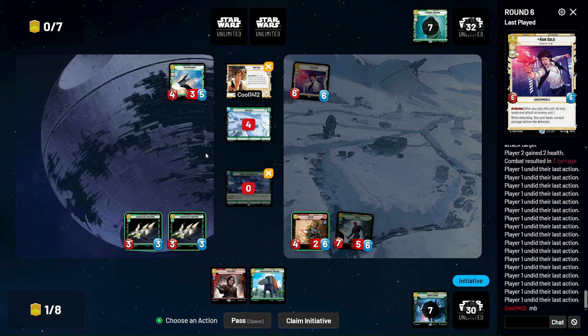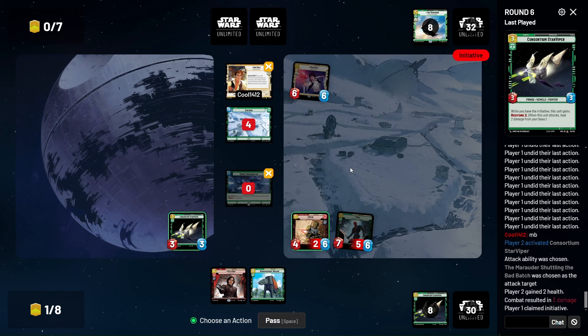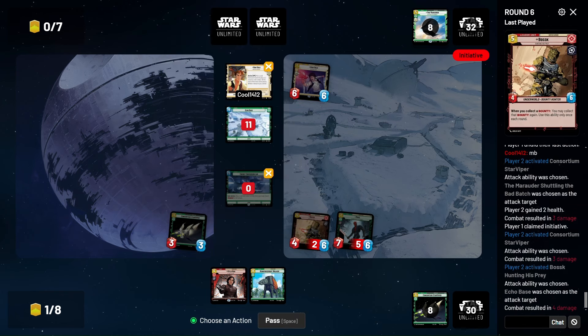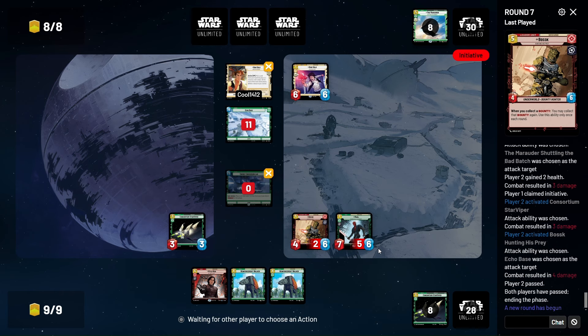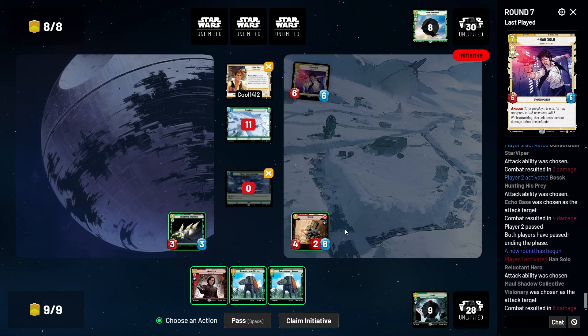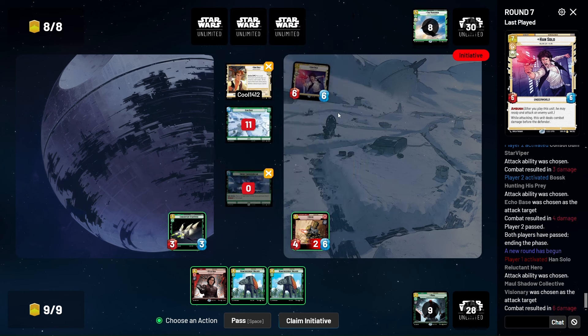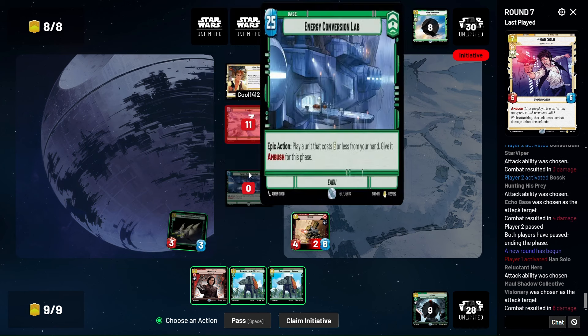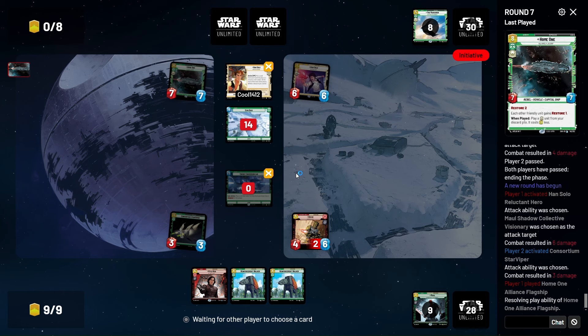Shouldn't we just claim the initiative? I think we should but we already did this so we're just gonna stick with it. We lose another unit but we have things so it's fine — we have to kill them all. We know he has various forms of removal. We're just trying to go face right now because he's trying to play defense. That Bounty Hunter's Quarry turn was a very good turn — that's a good card.